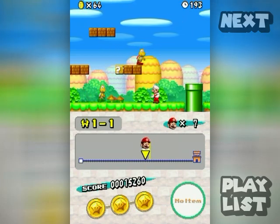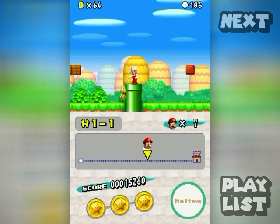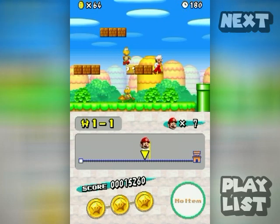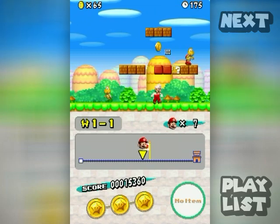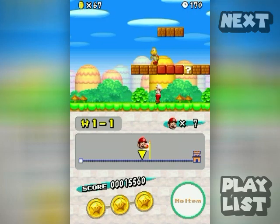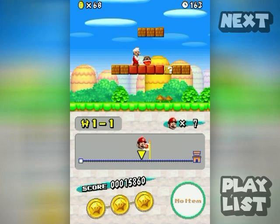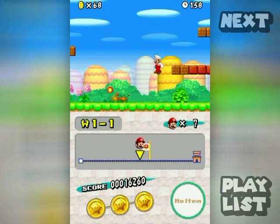These turtle guys are Koopas, and depending on their color their behavior changes. Green ones will fall off edges when they reach them, but red ones will not — see, that one turns around at the edge. You can even make invisible block bridges for them. Whenever you knock a Koopa into its shell, you can kick it around and it'll kill other enemies in its path.